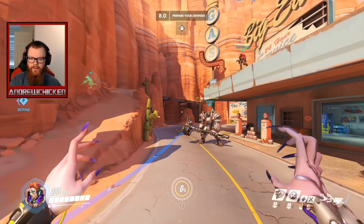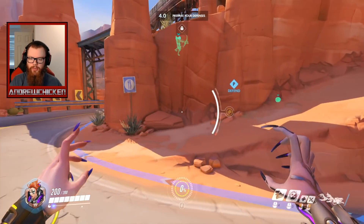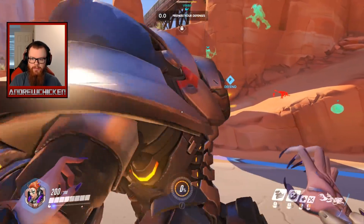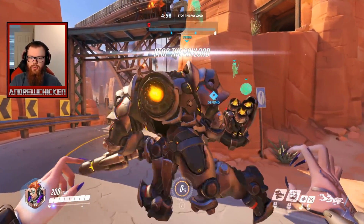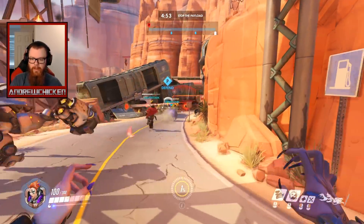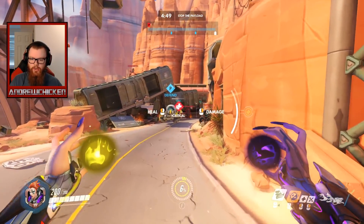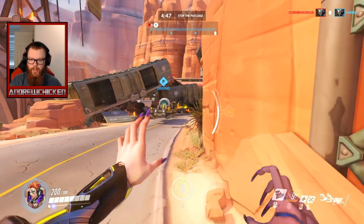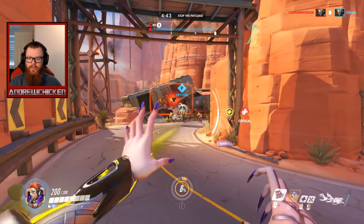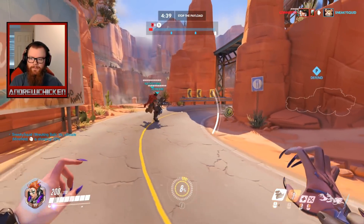I'll just get ready to heal my teammates. I don't know how long of a range this is. Reinhardt, can you go to the frontline? That's your job. Give us shields — do the shield thing, Reinhardt. I believe in you. There's not really that many ranged damage options. Let me shoot a heal ball out there — that Reinhardt was definitely way too far away, I'm not chasing that. We have Ana for healing people over there.